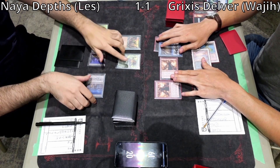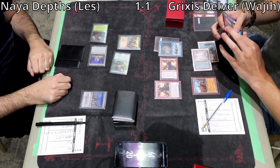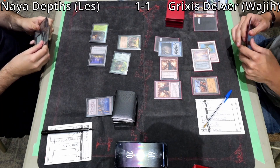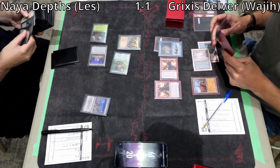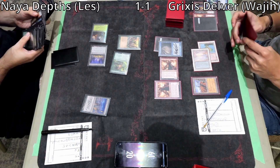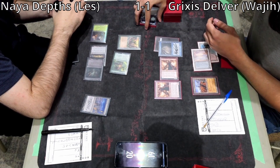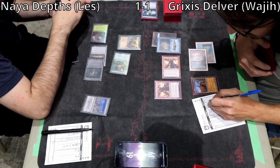The Maze of Ith is going to help. Les Mazes the Delver of Secrets. Before damage, he taps Thespian Stage and Yavimaya for 2 mana, activates Elvish Reclaimer, and sacrifices the Maze of Ith that was just used. He might be afraid of Murktide, so possibly going for Bojuka Bog. I don't think there's any other land you'd get other than Dark Depths, but he's looking at a Wasteland from Wajji already on board — extremely risky.